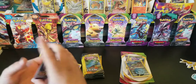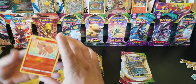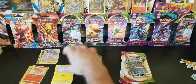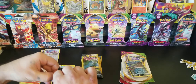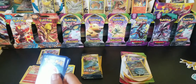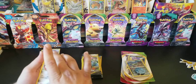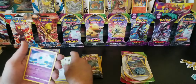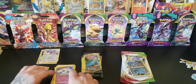One to the front — Energy, Mireille, and a Reverse Holo Vulpix as a common. Next pack — Doublade, Meowth, and Nidoran.